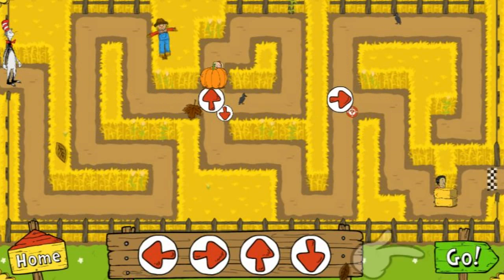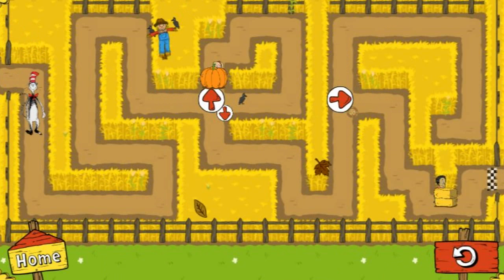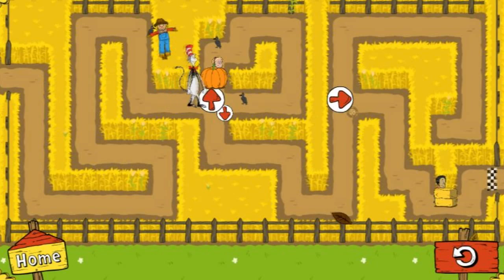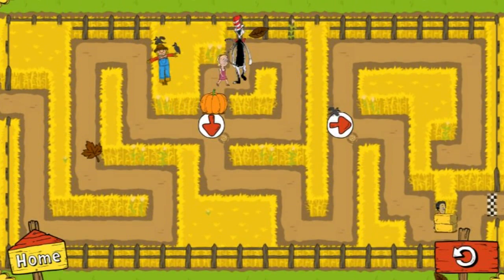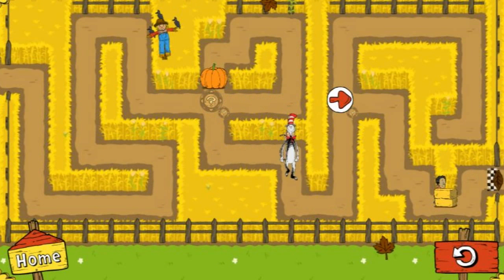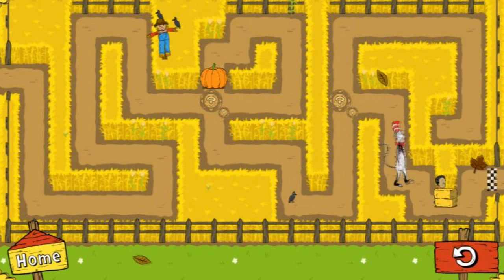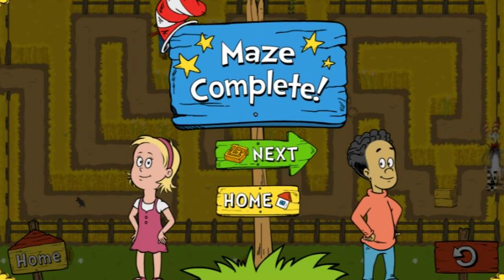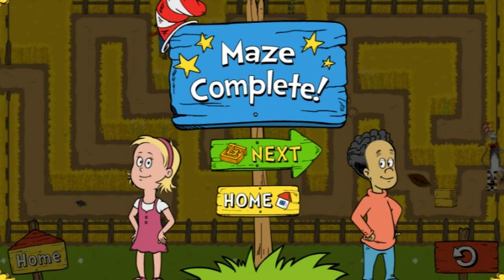When you finish placing arrows, click go. Here we go! Nice work, thanks for your help. To go to the next maze, click the green button.